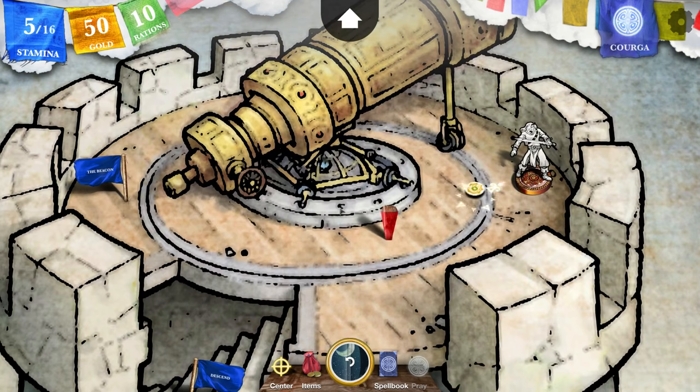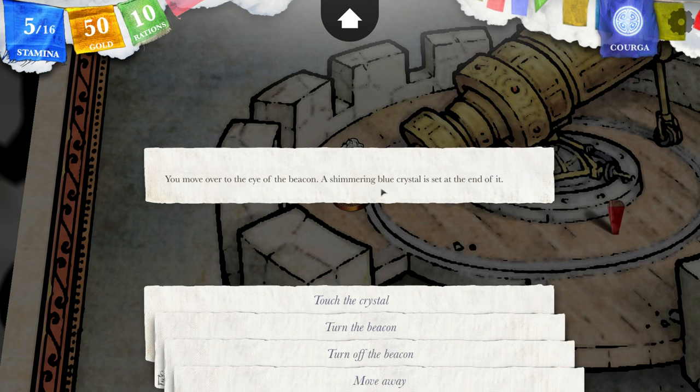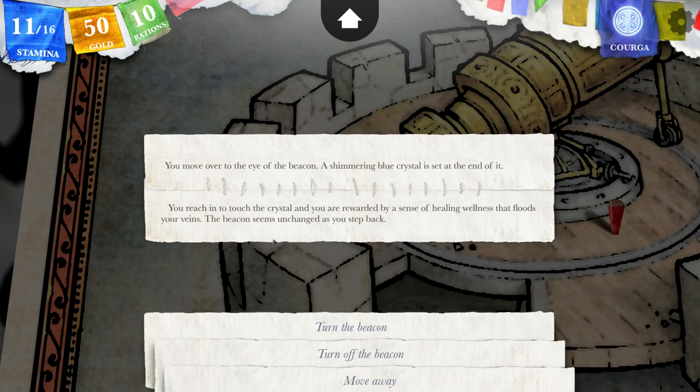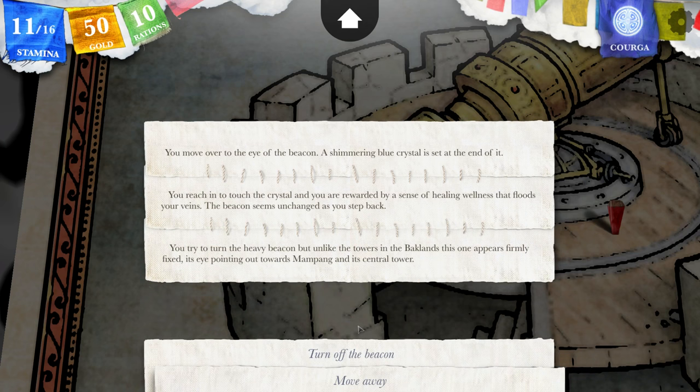The beacon — is it gonna heal me? I think it is. You move over to the eye of the beacon; a shimmering blue crystal is set at the end of it. I can turn off the beacon — that will kill the guy. Let's touch the crystal. You reach in to touch the crystal and you are rewarded by a sense of healing wellness that floods your veins. The beacon seems unchanged as you step back. You try to turn the heavy beacon, but unlike the towers in the backlands, this one appears firmly fixed, its eye pointing out towards Manpeng and its central tower.